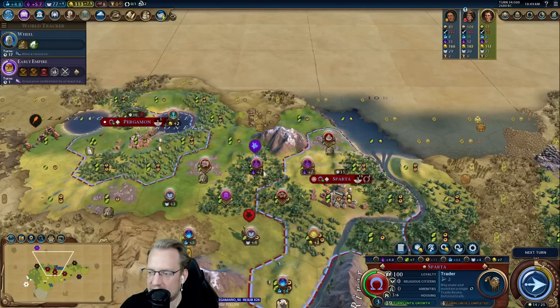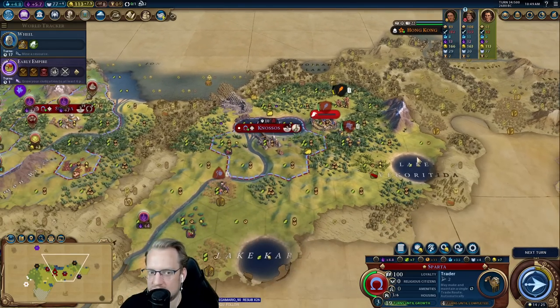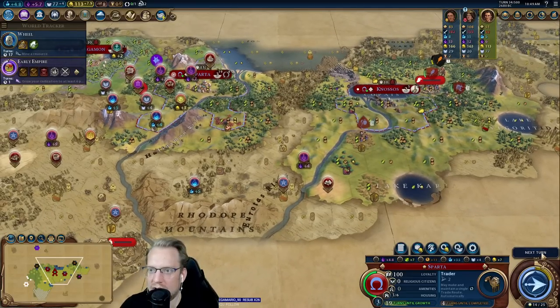These are open tiles. Eventually you could maybe have stuff on that, but I'm not super worried about it — like aluminum, it's way too far down the line. So this will be our rough plan for now. I really like the trader for now.